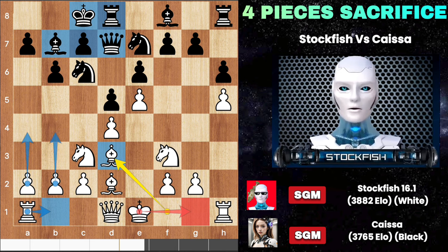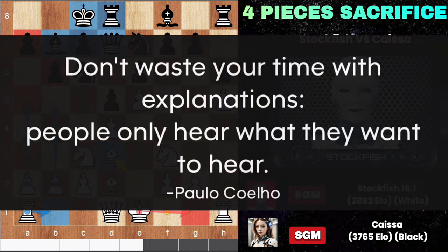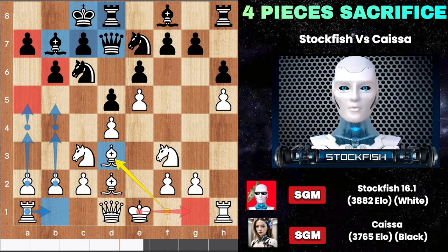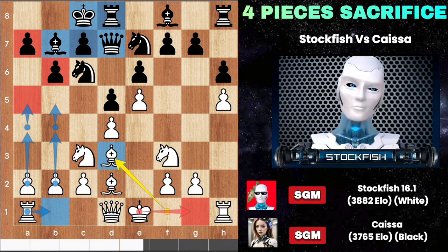Rook B1 and push around the queenside pawns — that is the key attack if your opponent plays long-side castle. Don't waste your time with explanations; people only hear what they want to hear. That's a nice quote by Paulo Coelho. Some people watch my videos just for the quotes — that's a ridiculous thing to me.